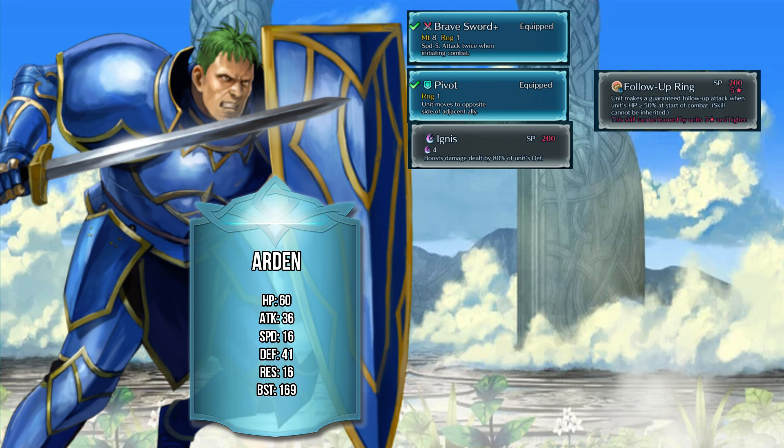This is the more frugal build for those who don't want to spend too much on inheritance and don't have the high-powered high-priced units. If you just want to build a really powerful Arden that can decimate units on your player turn, Death Blow is a simple option. Since he doesn't have the speed, there's no real reason to go for anything else if you're trying to make him a player-phase juggernaut. Death Blow would be a great option paired with his Brave Sword, allowing him to do even more damage.